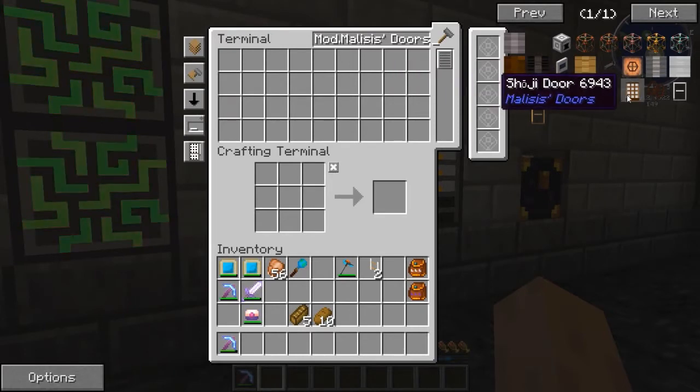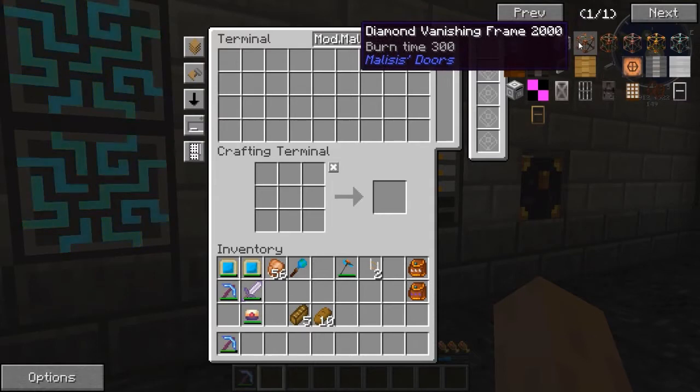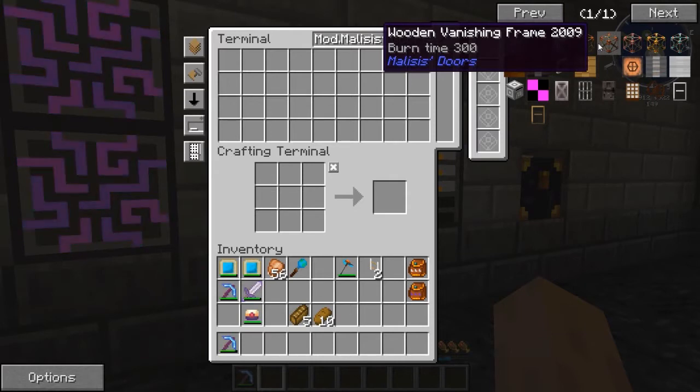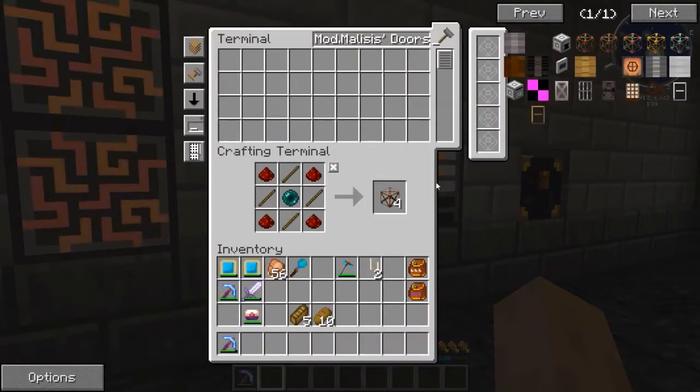The Shoji — I can't pronounce that, I'm going to butcher it — this door is pretty nice. It's a wooden sliding door; it matches the thing we have up on the roof. The vanishing frames are just what they sound like: you apply a redstone signal and then whatever it is, it vanishes. The recipe is end pearl, sticks, and redstone — that's easy. Let's make eight of those. Let's also get a lever.